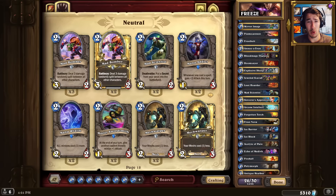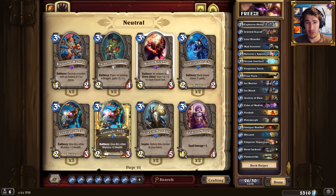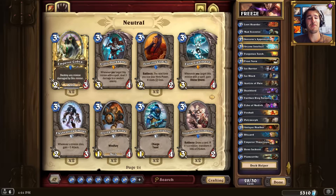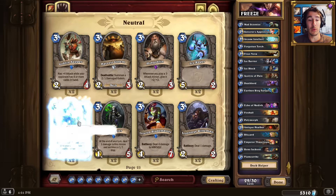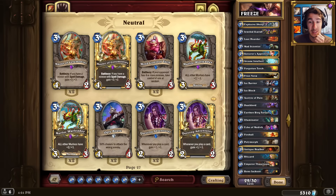Okay, so we just need four more cards. I think one of them is gonna have to be the little Earthen Ring Farseer. We can put a Deathlord in - Earthen Ring Farseer. This is great. Illuminator. Wow. I think this deck could possibly work on the ladder - it's not bad.